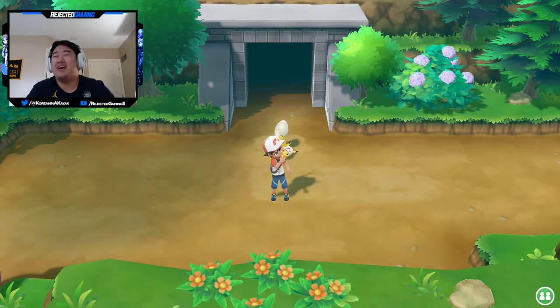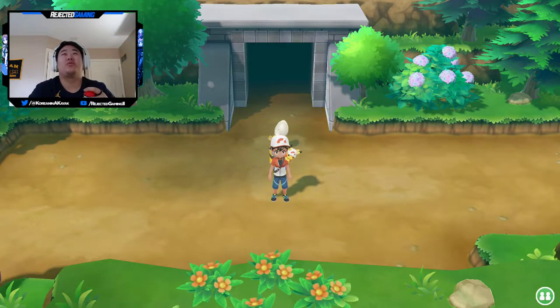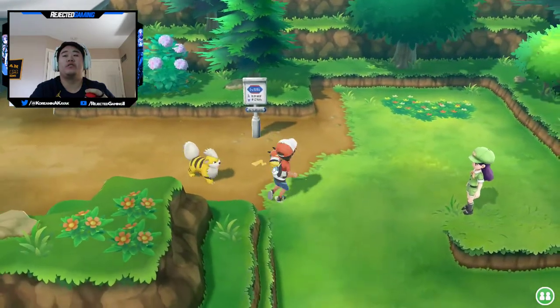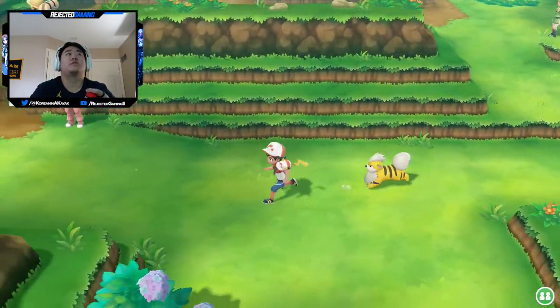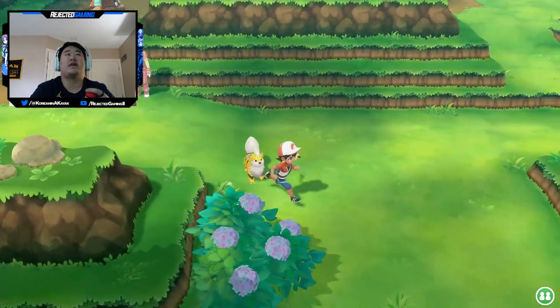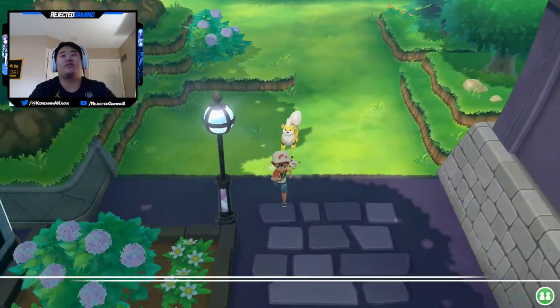What is up guys, it is Nick. We are back on Pokemon Let's Go Pikachu, continuing our playthrough. Trying my best to skip these crappy camper trainers because they don't give you any money. I want that item but I can't get it, so we're skipping it. All right, we're here at Lavender Town.